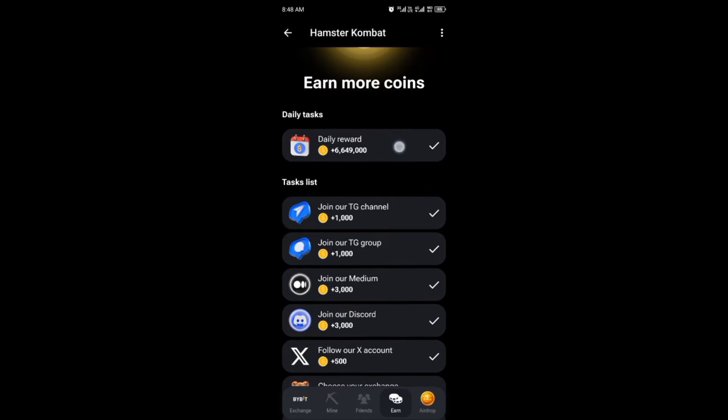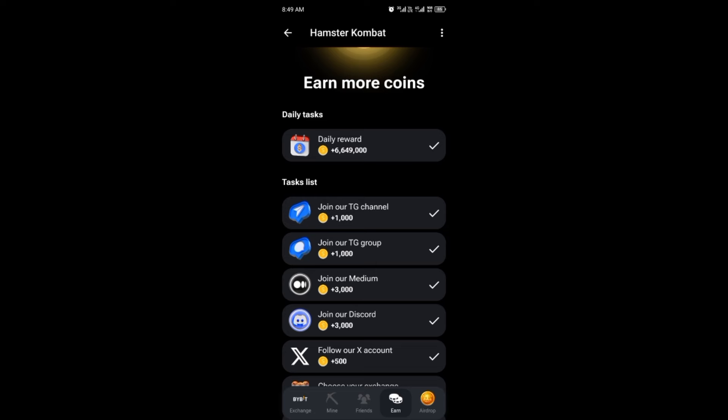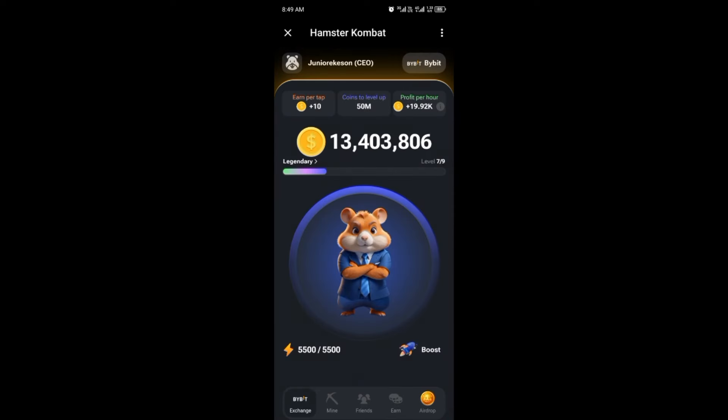If you click on Earn, this is where you earn extra coins by completing tasks like joining Telegram channels. There is also a Daily Reward — you log in daily to earn coins, and if you log in for 10 days without skipping any day you can earn up to 5 million coins. But if you miss any day you start again from the beginning. Hamster Combat is a very simple airdrop and you don't need to pay anything.